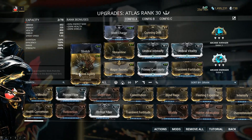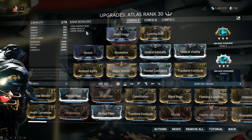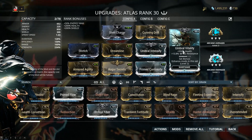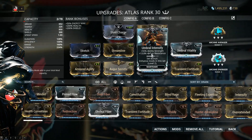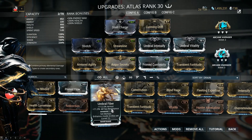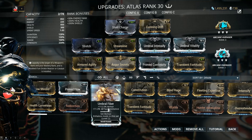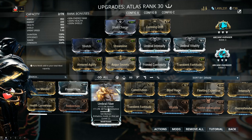These are mostly optional mods — I simply enjoy using Atlas with them. You do need a little efficiency on most frames, so Streamline gives 30% ability efficiency. This is a half-Umbraformed setup with Umbra Intensify and Umbra Vitality. Because I'm using two Umbra mods, I get all the survivability I need from Umbra Vitality and Armored Agility, and Intensify gives 55% ability strength. I recommend against slotting Umbra Fiber on Atlas — you'd use that survivability for long defenses or survivals, but that's kind of boring.